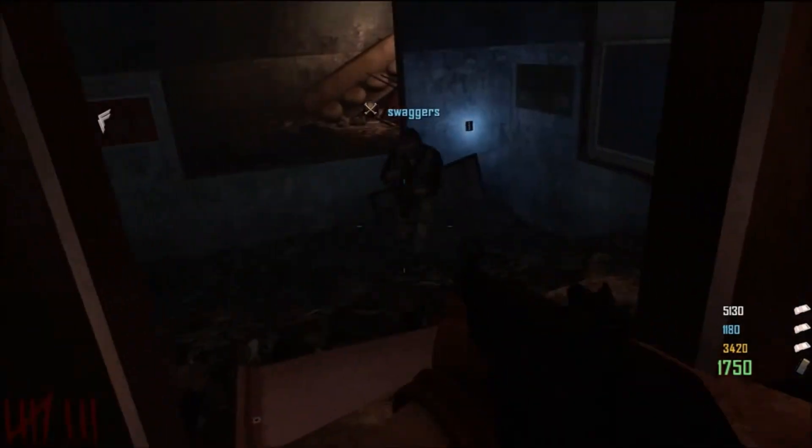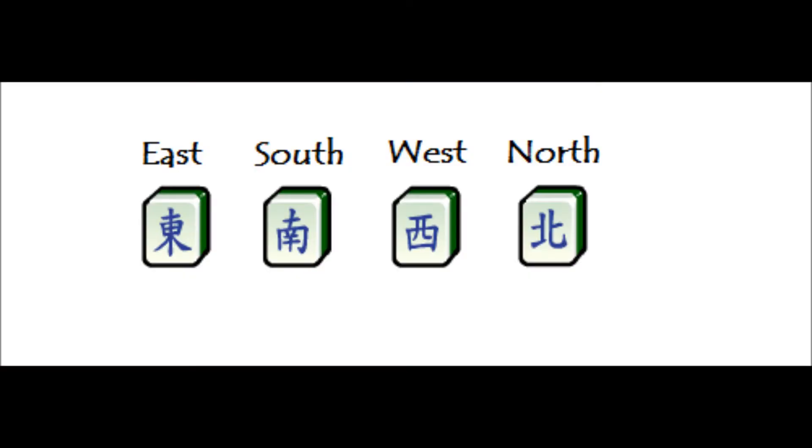Next thing we're going to do is the Mahjong tiles, which is very difficult and confusing, so let me try to break it down for you. There are 8 tiles scattered throughout the map. There's East, South, West, and North, and there are 4 bamboo tiles. Each of these will have a color on them — either blue, red, black, or green.